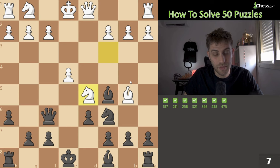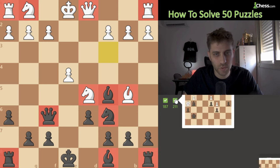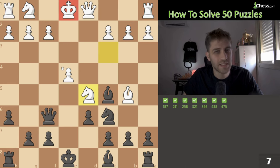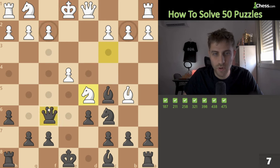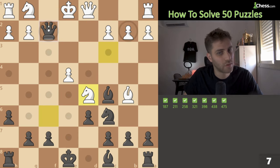Next position: pieces are equal — queen vs queen, bishop vs bishop, bishop vs knight, knight vs knight, two rooks vs two rooks, seven pawns each. But what about king safety? We have this queen and bishop both targeting the f2 square. If we attack with this queen, the king cannot go here, not here, not here, and can't take the queen because the bishop defends the square. So just queen takes f2, checkmate on the board.